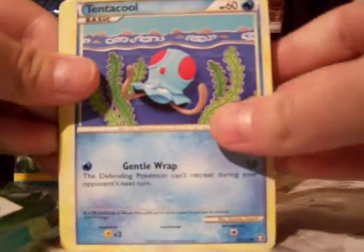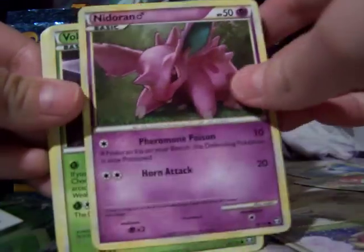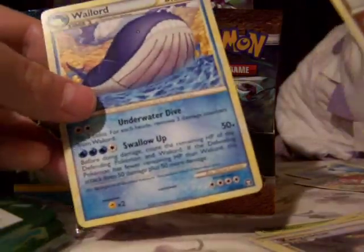So we have Tentacool, Dratini, Kricketot, Nidoran Male, Full Heal, Love Disc, Junk Arm, Kangaskhan, and a Kingdra Reverse Rare, which is awesome. Oh my god, that's the third one in a row!